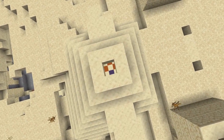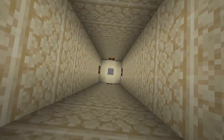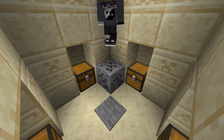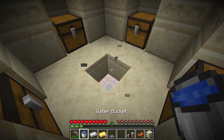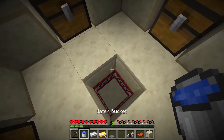Number 5. On the topic of explosions — the desert temple trap. This can be a pain, especially if you just finished looting the temple and accidentally trip over the pressure plate. But if you're fast enough, all you need is a bucket of water. Just break the block where the pressure plate is, place water in the gap, and you'll take almost zero damage from the remaining TNT.